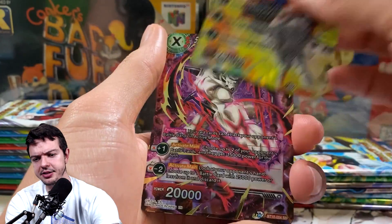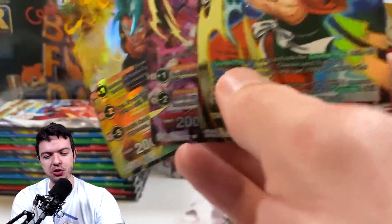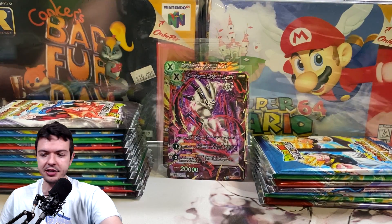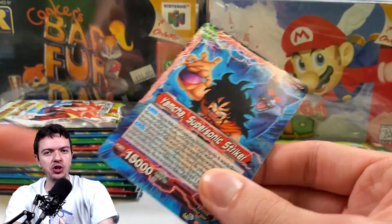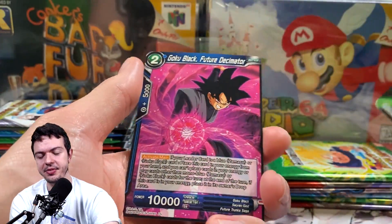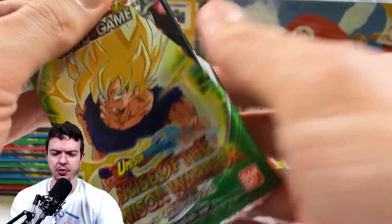Look at this — common Bardock, common Vegeta, common Trunks, a rare Frieza. Why am I not happy? God packs are the same rarity as a secret rare, but they never come in the same box. Because I pulled this God pack just now, I know there's no Super Saiyan 4 Gogeta in this box. Based on two years of research, you either get a God pack or a secret rare in a box, but not both.